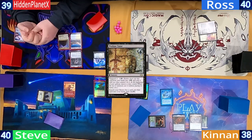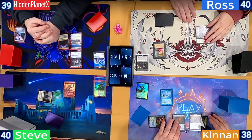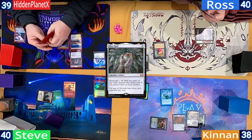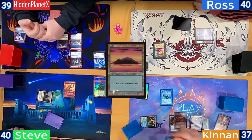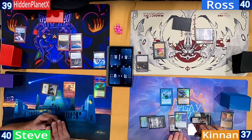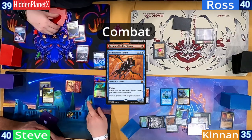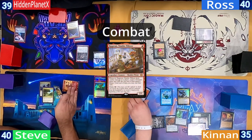Ross has a Snow-Covered Swamp and suspends a Profane Tutor. Kinnan pays for his fish and plays his third Mox of the game — a very pretty Mox Opal. He plays and cracks a Prismatic Vista for an Island, casts Kinnan for two, and also casts a Simic Signet. Steve has an Exotic Orchard and heads to combat, sending Raghavan at Kinnan, who takes a hit and exiles a Consecrated Sphinx off the top of his library — something Kinnan was definitely looking for. Steve gets his treasure and on his second main casts a Bloom Tender.